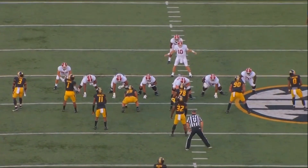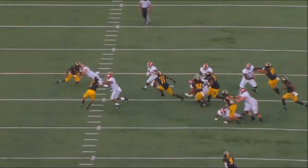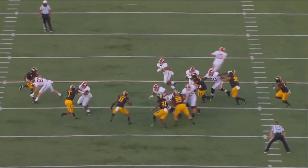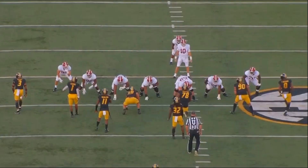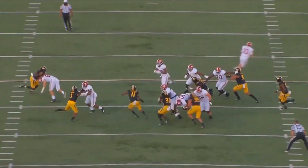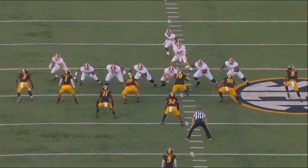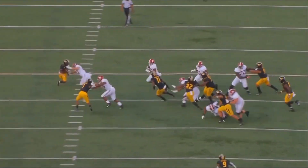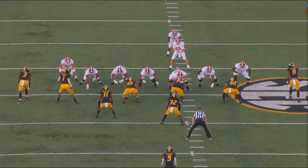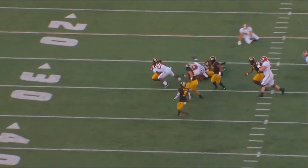Colton Miller does this and makes it look easy. This play shows you why the Raiders wanted Leatherwood over someone like Tevin Jenkins. Tevin Jenkins is kind of stiff with his hips — he's a powerful guy, as is Leatherwood, but he's not as flexible and athletic. That's a very important concept.